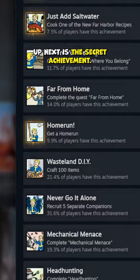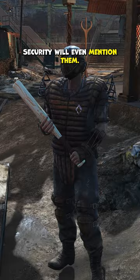Up next is the secret achievement. Diamond City is a baseball field, so you probably noticed four bases walking around — security will even mention them. If you run them in order, you'll get the Home Run achievement.